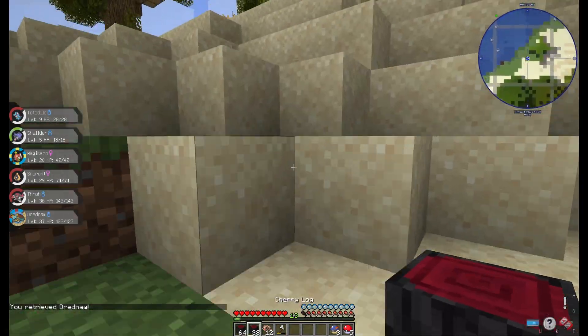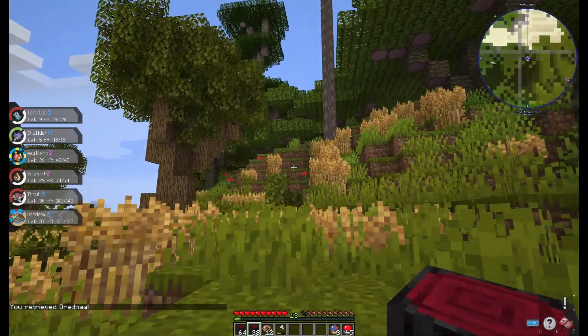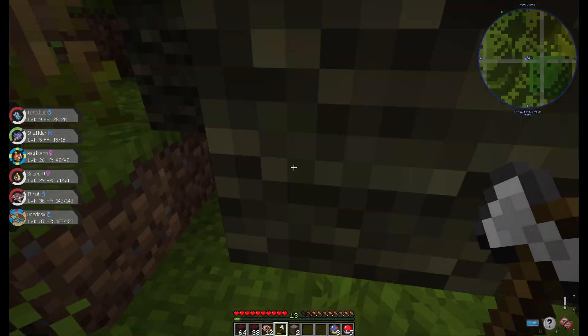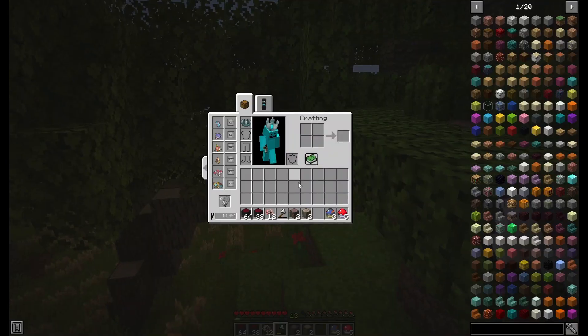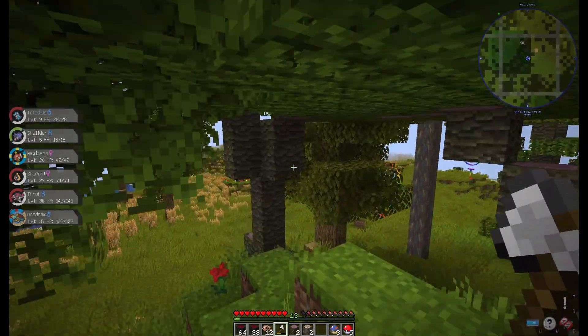I also got a little bit over a stack and a half of Cherry Logs. And then there's also these purple logs I wanted to come check out, which are Mahogany. And then there's the Rainbow Eucalyptus — I think that's what these are. Yep. So yeah, I'll work between stuff.